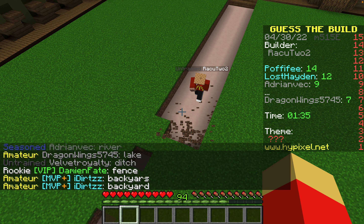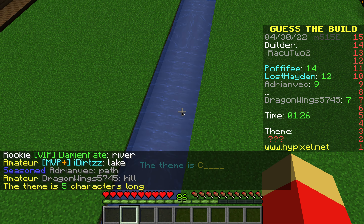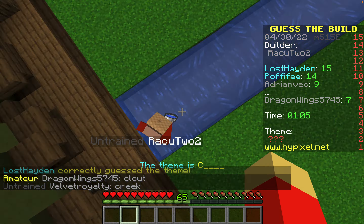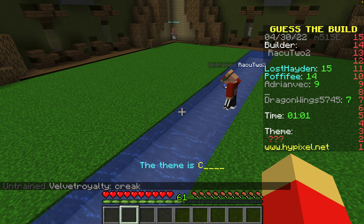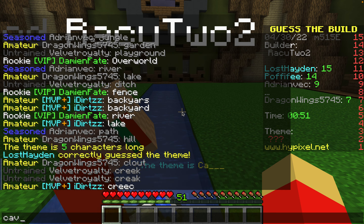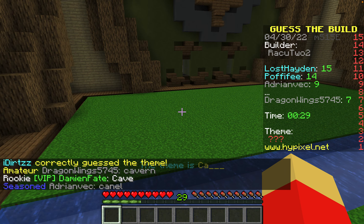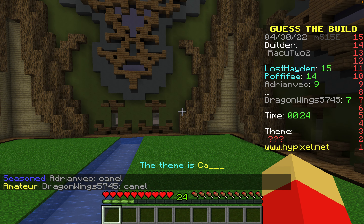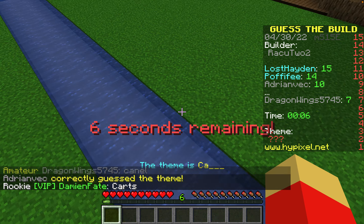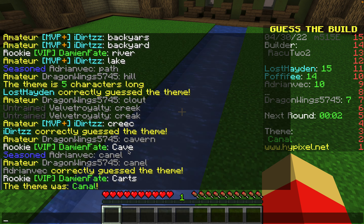A hill? Five characters, wrong. A cloud? A creek? No. A cavern? A canal? I don't think it's a canal. What is this? Is there any other hint? Okay, you told me — I spelled it incorrectly!